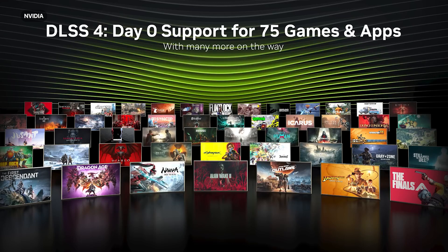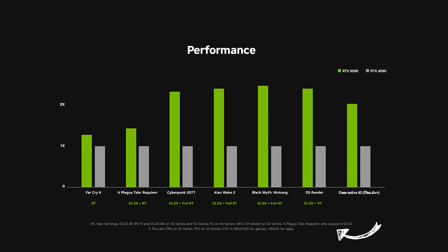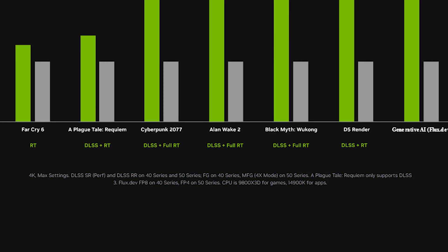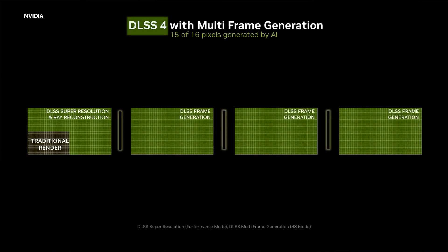Let's use some of NVIDIA's own charts to explain why the native performance jump isn't as significant as they're marketing it to be from the 40 to the 50 series. Not every game supports DLSS technology, so that's a prerequisite. Looking at the performance chart comparing the 5090 to the 4090, if you read the fine print, most games are running DLSS — with frame generation on the 40 series but multi-frame generation, the four-times mode, on the 50 series. So they're generating one additional frame on the 4090 but three extra frames on the 5090. They're both generating frames, but NVIDIA only ran multi-frame generation on the 5090 and not the 4090.